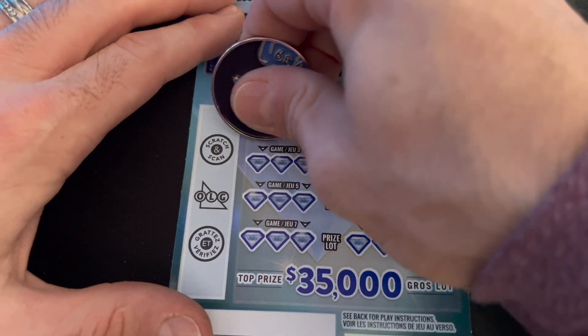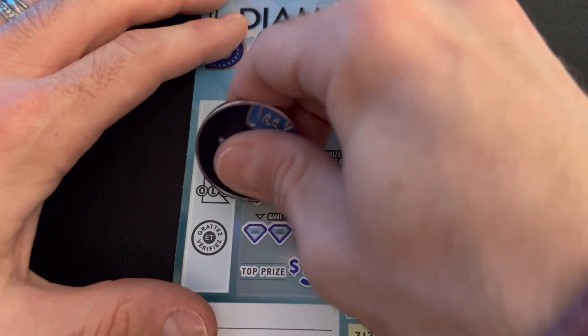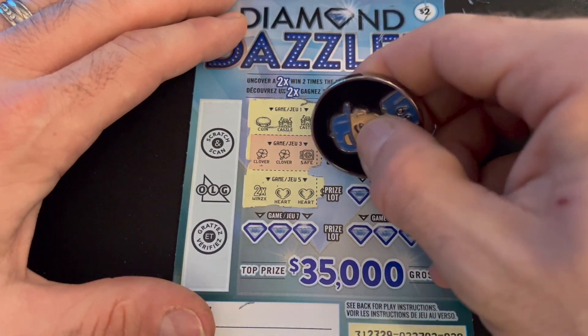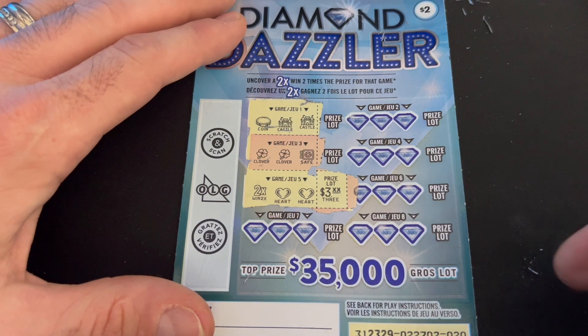Coming up to the halfway point. Two castles and a coin. Two clovers — there we go, we found the 2x win right there. What did we win with it? $3, so we won $6. We're at $26 back — just over a quarter of the way there.